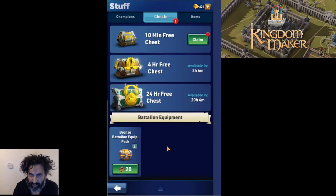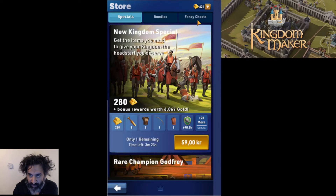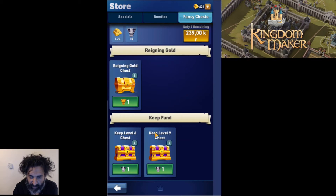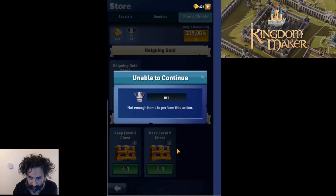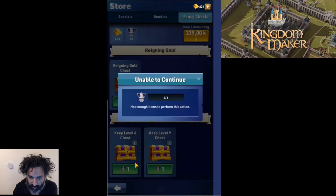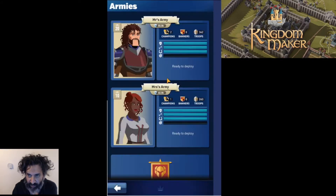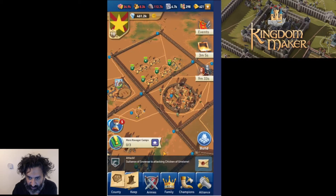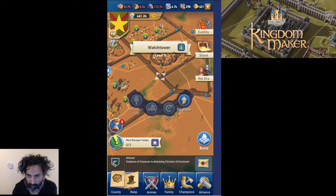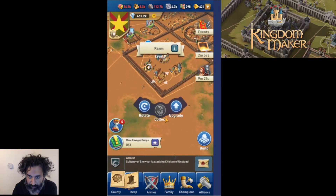I don't know what 'Rain in Gold' is. I guess we'll just be open to being attacked. Wait — there was a chest for reaching keep level 10. Let's check — we've got two chests here, but we don't have enough of the required items for one of them. We need certain things — I'm not sure where to get those. Let's upgrade the watchtower — we'll need the stonemason first, so let's upgrade the stonemason.